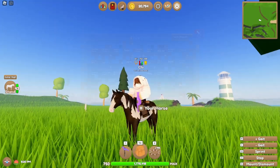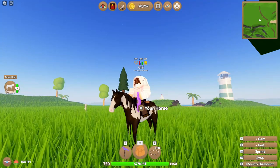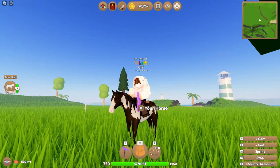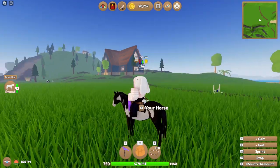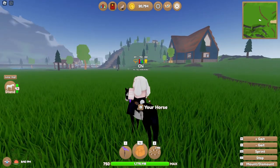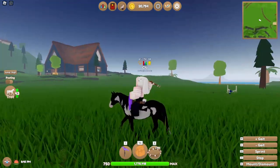This is the other coat you will need: a black overro mustang. Same thing as before — you can find it anywhere in the wild, you can purchase it for coins and Robux, or you can get it as a foal. Oh, and there's one right there.